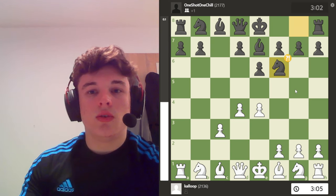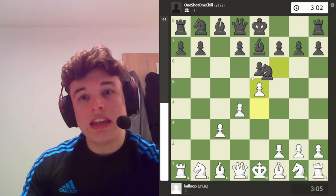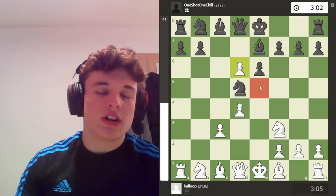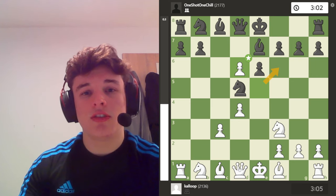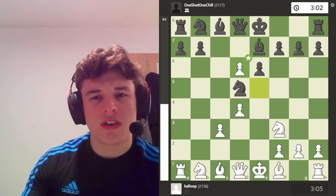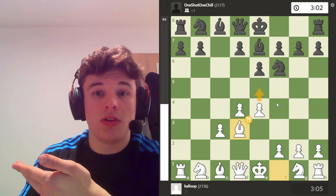Our opponent plays N2f6 and I go bishop to d3. The computer calls it an inaccuracy because it wants e5, Nd5, Nf3. But after d6, our opponent gets to get rid of our e5 pawn, which is doing a great job of controlling f6 and setting up future attacks on the kingside. I prefer bishop d3 because it leaves the option of e5 open at all times.